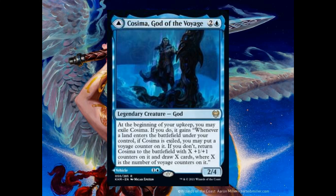Colossal Plow is an artifact vehicle that costs 2. It's a 6-3. Whenever it attacks, add 3 white mana and you gain 3 life. Until end of turn, you don't lose this mana as steps and phases end. Crew 6.